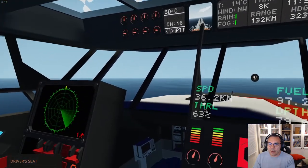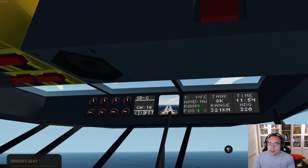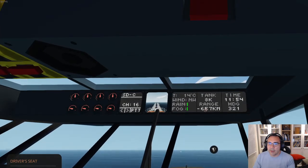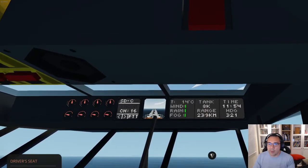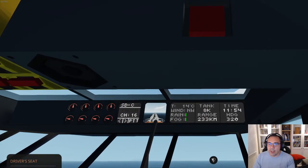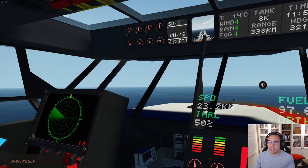If I slow her down — throttled to 50 — you'll see this range go up, averaging about 174 kilometers. So there's significantly more range. She's at about 22 knots now, which is more of a realistic speed.